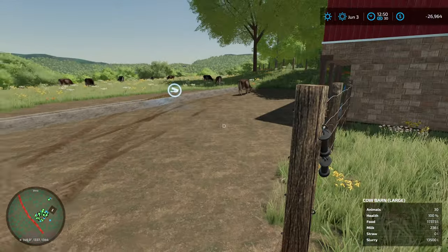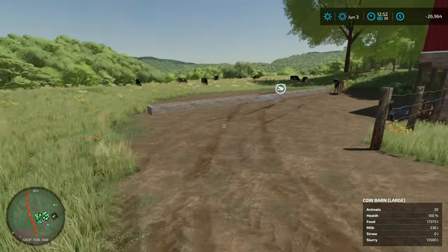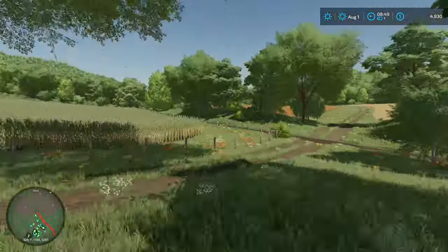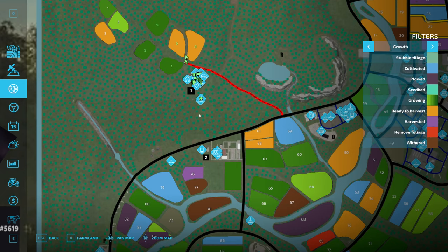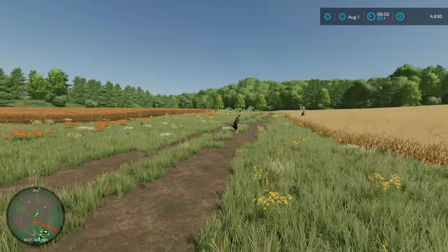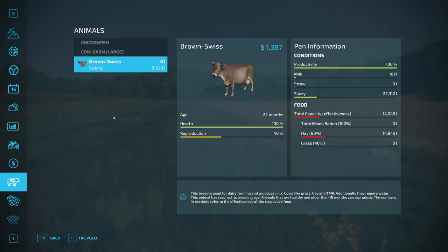I don't think we have the money to buy more cows right now. We're sitting $26,000 in debt. So the plan: oats and sorghum - the sorghum is going into the chicken pen because we're gonna start raising chickens. We're gonna sell our oats as our cash crop and we don't want to bin them.